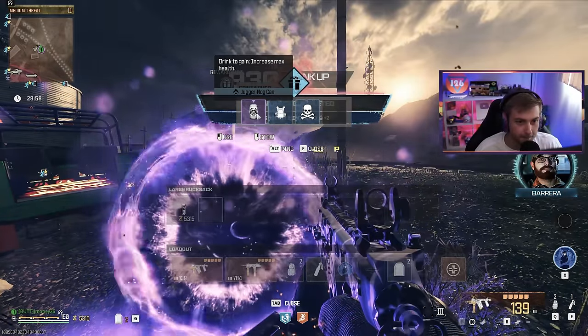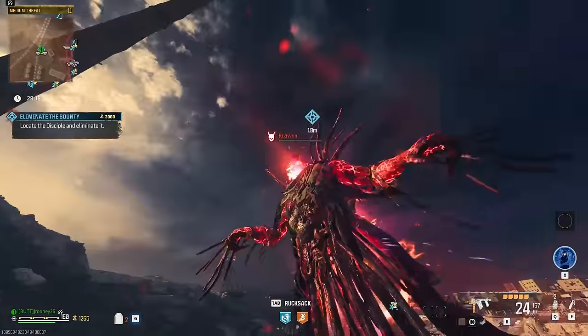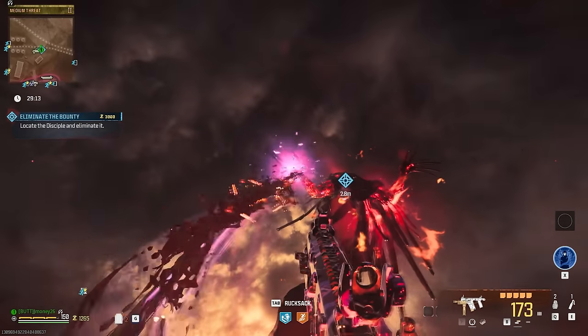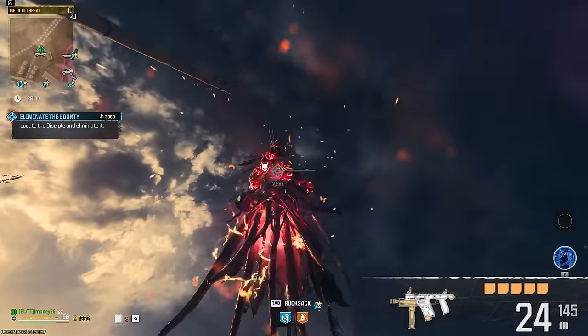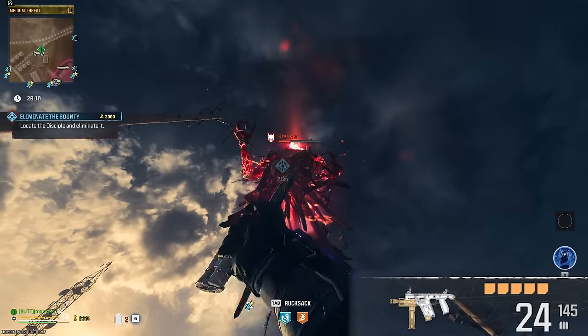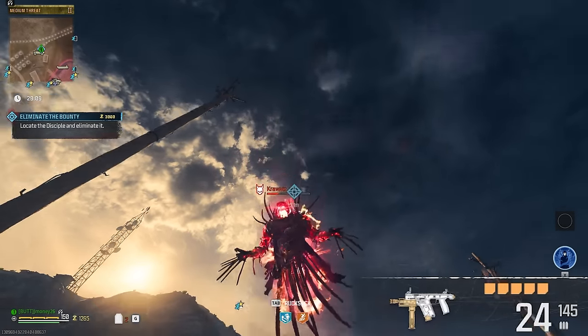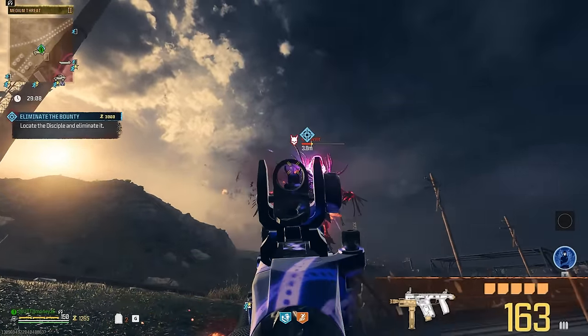I'm going to interrupt this video for a second because while I was editing, I noticed every time I went to melee with the Jack Slash, if I looked down at the weapon information in the bottom right, it would go from gold to gray. So it seemed like none of the pack-a-punch or the weapon upgrades went towards the Jack Slash at all. Now this isn't anything groundbreaking and I don't know if it's a bug, but let's get back to it.